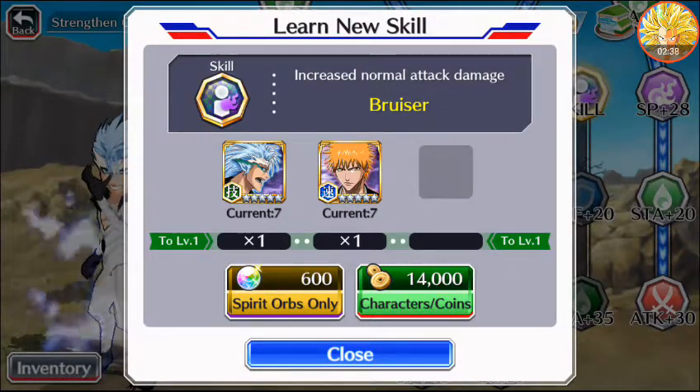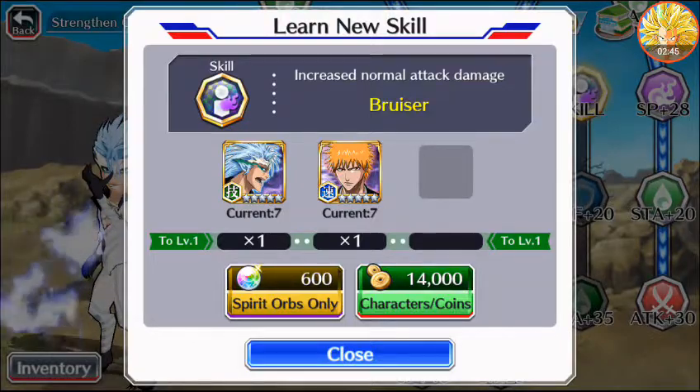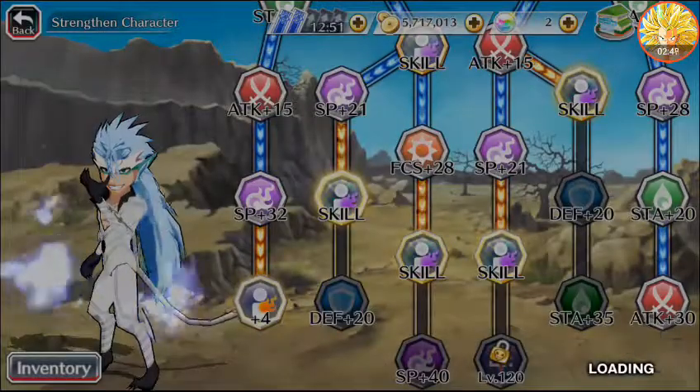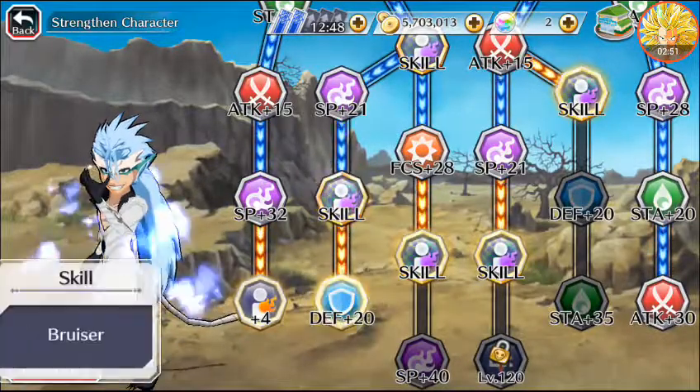The next skill is increase strong attack and increase normal attack damage — Berserk — requiring one 5-star Grimmjow and one 5-star Ichigo. The last skill I did was Brita, which required one Grimmjow.